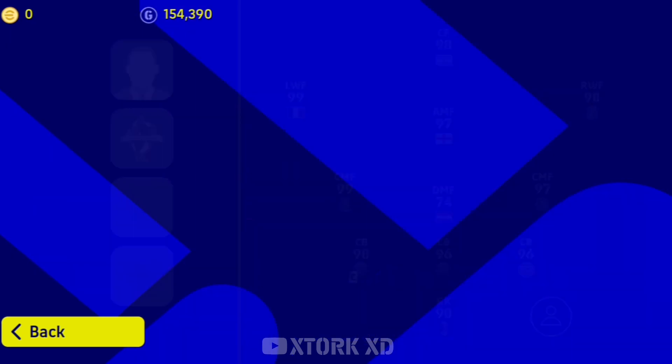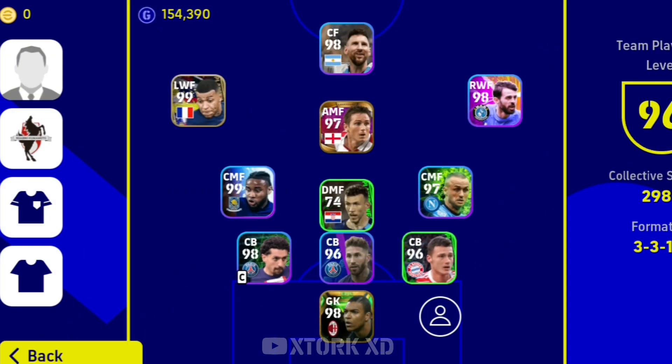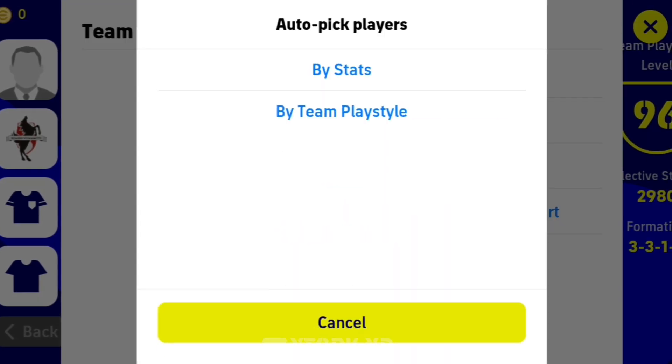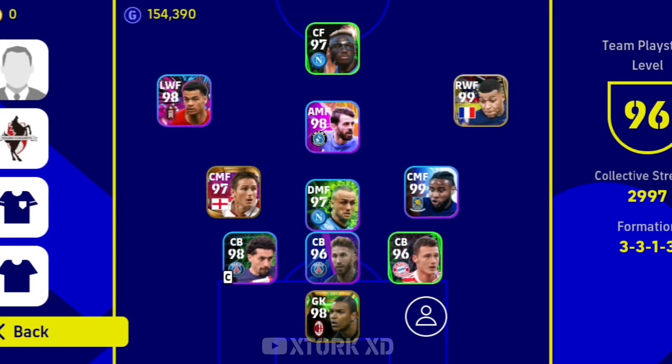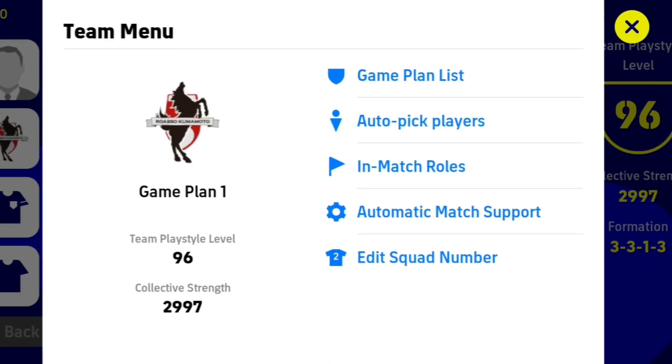We will select the formation. Now we will select the CSS, LWS, AWS. I'm the one on the left side.